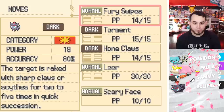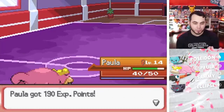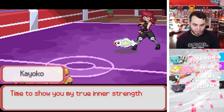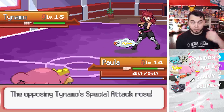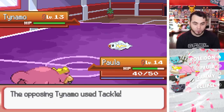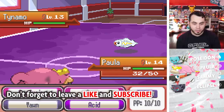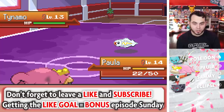Eclipse wants to learn Scary Face — I don't really feel like it's that good, so I'll replace Torment because I'm never going to use Torment. And here comes a Tynamo, which is Electric-type. He's going to give it a special Attack boost and special Defense boost. I'm going to go for Yawn — I'll put you to sleep. He goes for Tackle and doesn't even take advantage of the boost. Then I'll go for Acid — maybe get a special Defense drop. Spark — that's going to hurt. I do have a Berry though. He went to sleep.